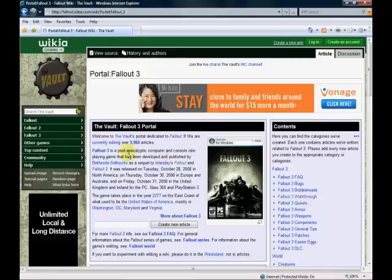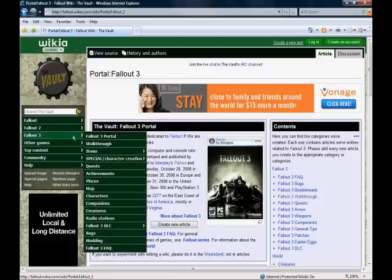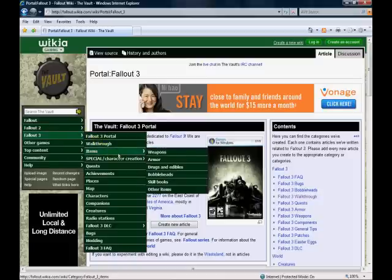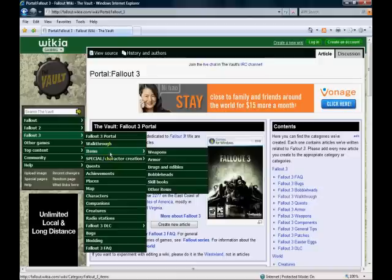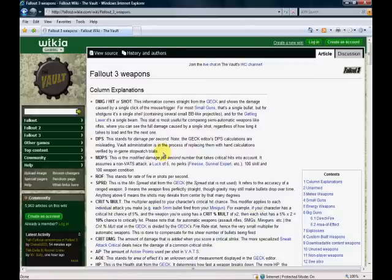Here it is — it's a really good website that will answer any question you have. It will tell you where things are, how to get them, who's involved, and what the story is about. It has a full walkthrough, achievements, places, maps, a full detailed map of every place in the wasteland, and under items you have weapons, armor, drugs, bobbleheads — pretty much everything you need.